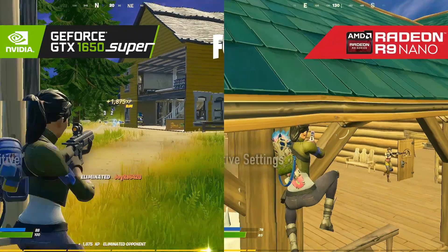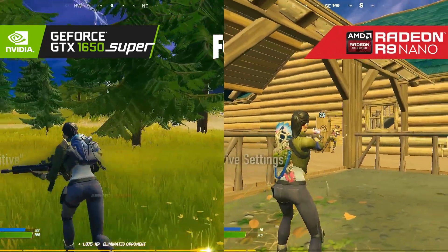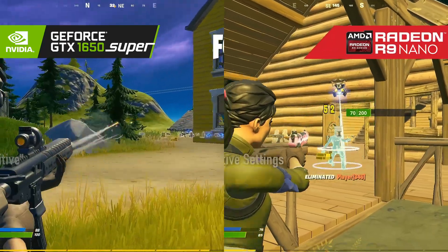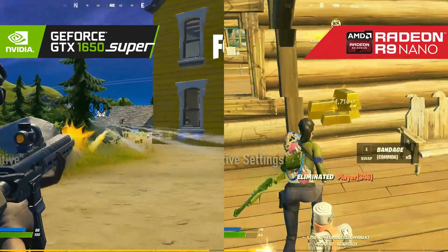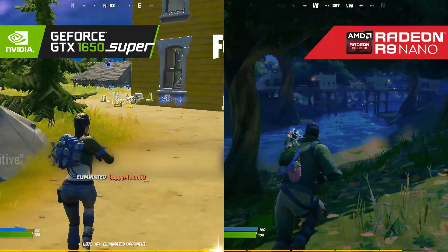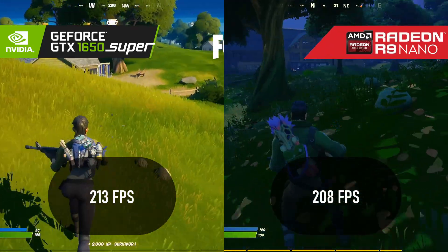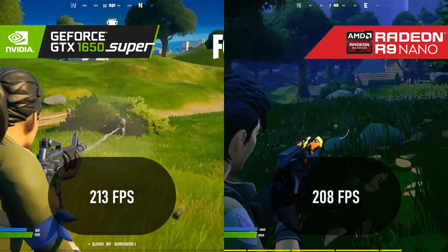With six months separating the two Fortnite benchmark runs, a direct comparison isn't at all fair — but neither is forcing eight-year-olds to stab each other, that's just life. At competitive settings, there's virtually nothing between the two cards, but the younger card takes the W with a 2.5% advantage.